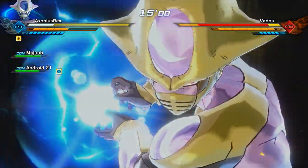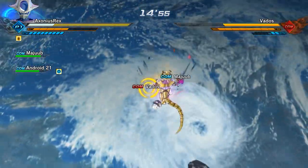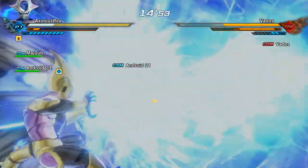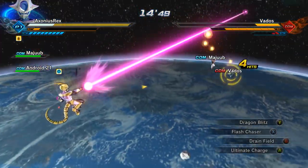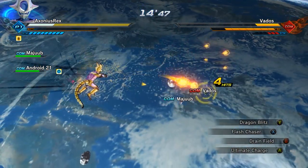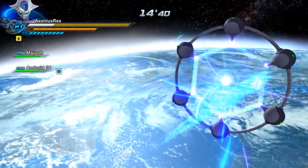I'll typically find with this mission that one character in particular will aggro on me much harder than everyone else. This time it was Champa. The previous match I think it was Super Buu with Gohan absorbed. Defeat them all, the portal will open, fly through with haste.